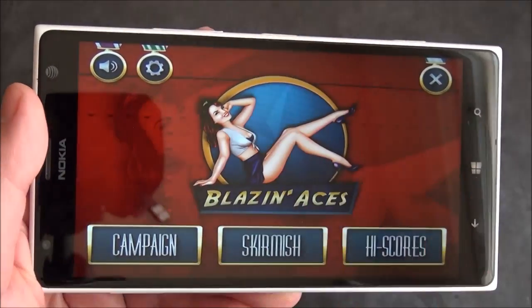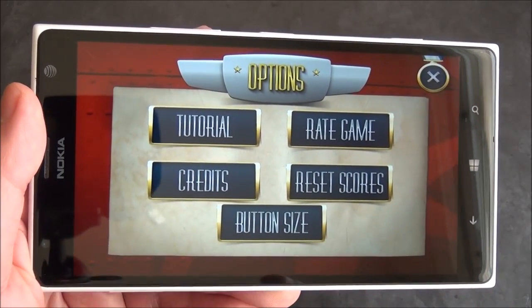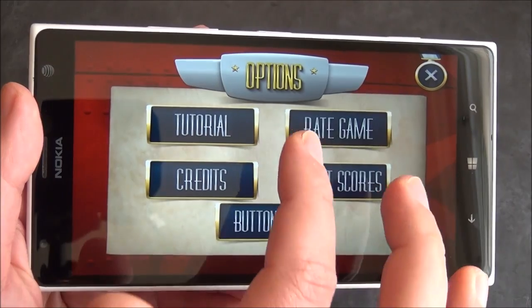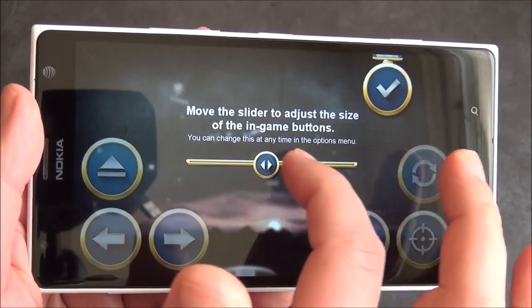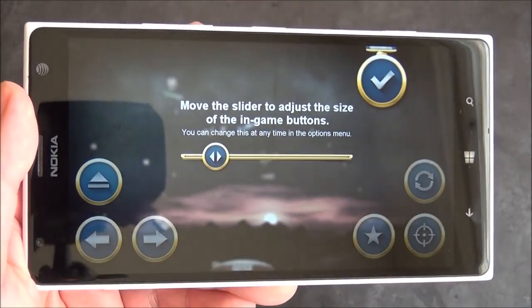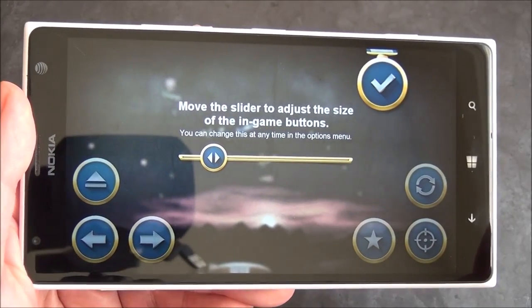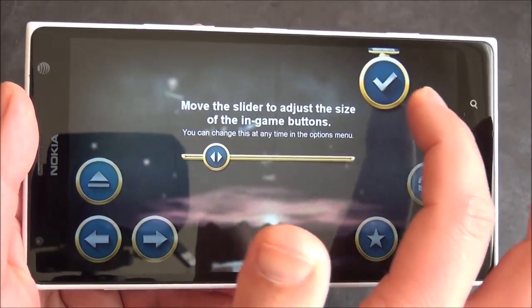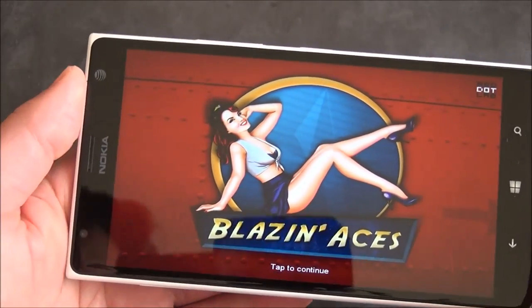You also have your settings — we'll do a quick tour of that. You can see you get a nice tutorial, so the first time you launch, this will walk you through everything, which is pretty cool. And then you have button size — I really like this feature. You scroll over here with the slider, and you can control those button sizes, basically pick what you want. I'm on a Lumia 1520 here, so I don't really need my buttons any bigger than they already are. Sorry for the glare there — it's getting a little bright today.